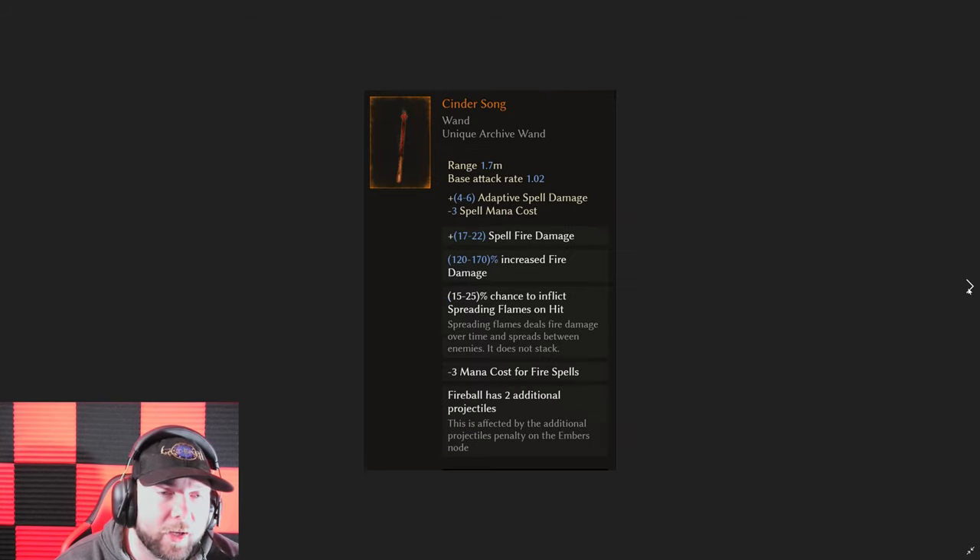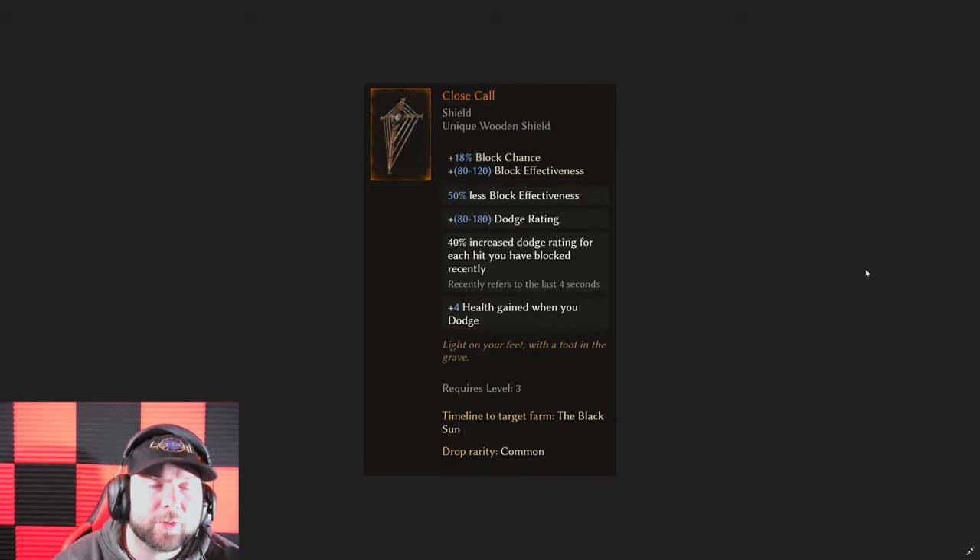We have the Cinder Song, and while it has a low amount of base damage, it's always one of those with the two extra projectiles for fireball that a lot of people have tried to get to work in end game. Perhaps with making it legendary there's a chance to make it do so. You can't get more flat added damage to it, which makes it very difficult, but you could get more increased fire damage or spell damage, along with chance for frailty on hit. It might make it viable enough to get into the strong mid game and maybe early end game.